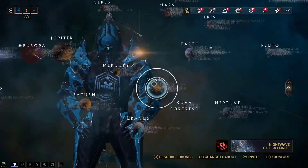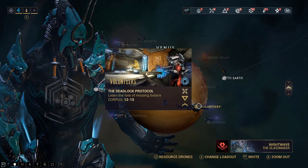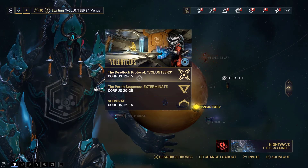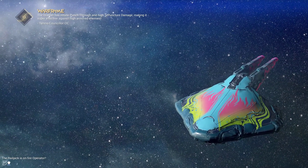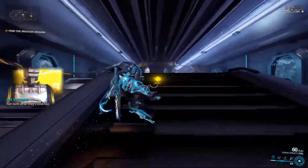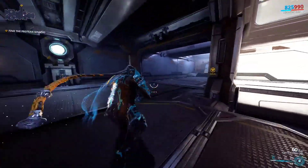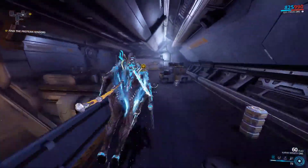You can pretty much just skip all the parts of the cutscene, which you'd probably want to do if you're just here for the gameplay mechanics. We're going to be skipping over the cutscenes, including the ship flying one. This mission requires you to follow the little yellow marker — it'll tell you what to do pretty clearly.